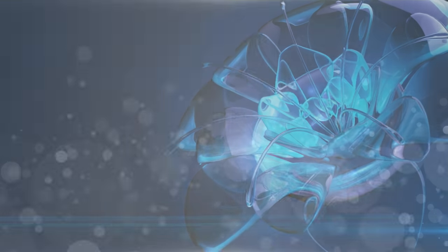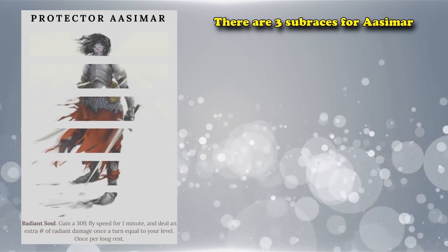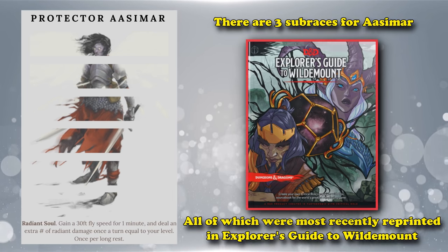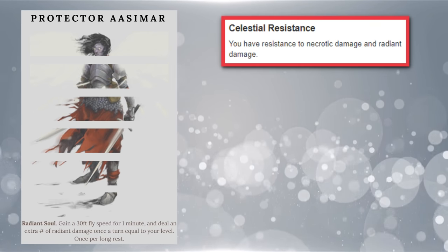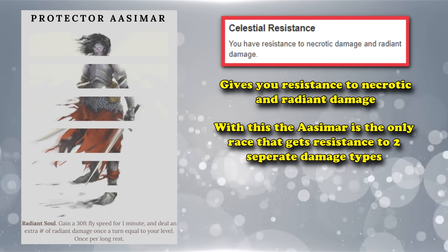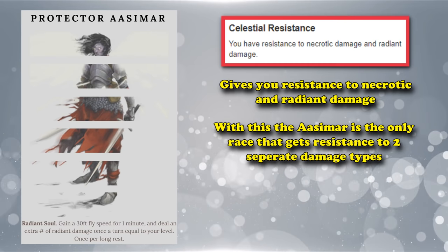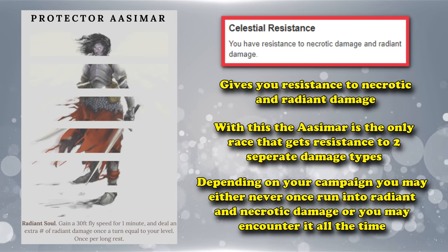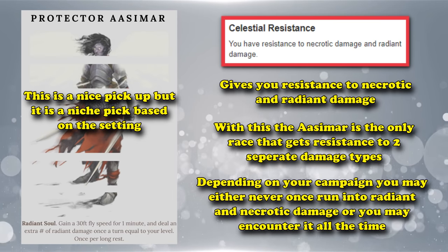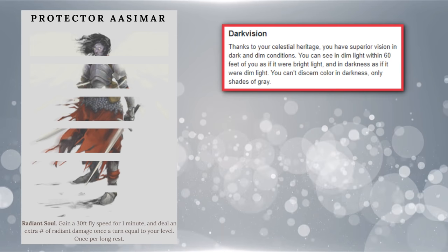At number 7, we have the Protector Aasimar. The Aasimar has 3 different subclasses in Volo's Guide to Monsters, but even without the subclass features it's a really good pick. The Aasimar has a trait called Celestial Resistance, which gives you resistance to 2 types of damage — Necrotic and Radiant — making the Aasimar the only racial to grant 2 resistances to damage types. Getting a single resistance from a racial is already really good, so getting two is a big deal. It also has Darkvision, which is pretty standard and important.